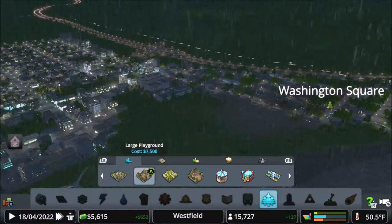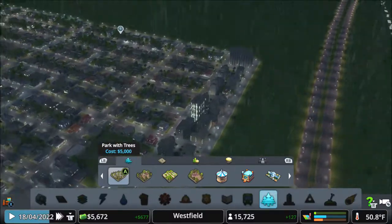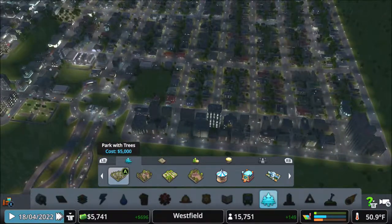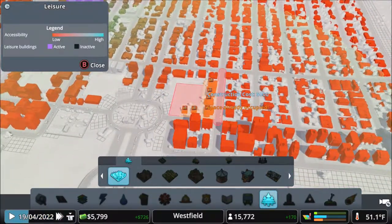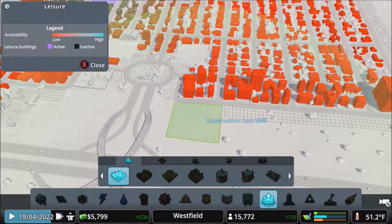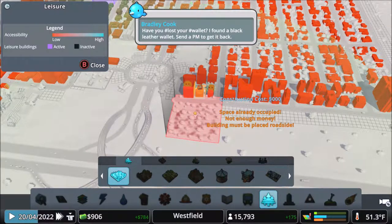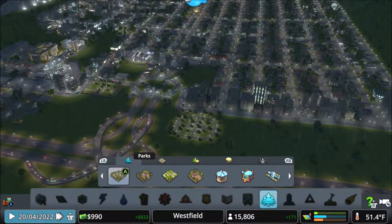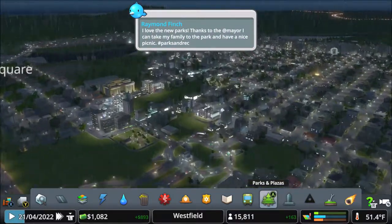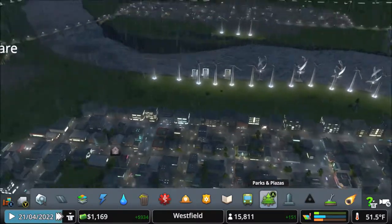Parks — I can put in a park with trees, but I would sap all my money that I don't have a lot of. Probably better in the long run just to put in a park with trees. There we go. Things I do for these people.